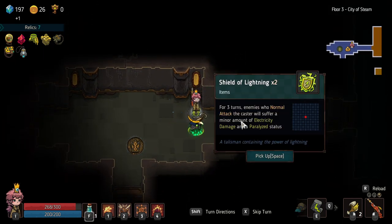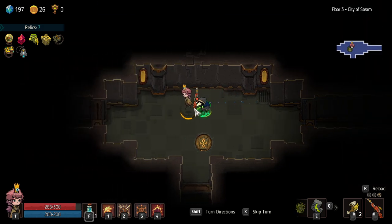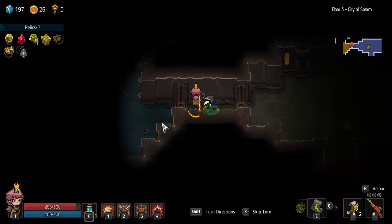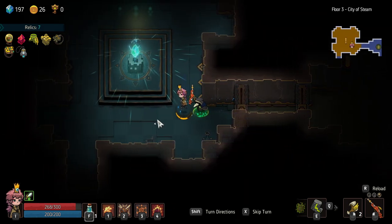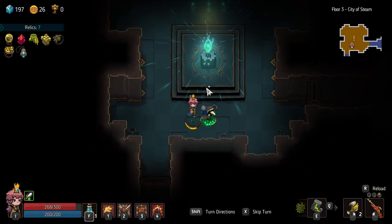Oh — my caster is almost dead. Shield of lightning for three turns. Caster, please don't die man. What's at the left? There's an exclamation mark — this is yellow, so I'm going to assume it's not a fight. Yep, it's not a fight — this is where I can change a pet. I'm going to keep the pets I have.